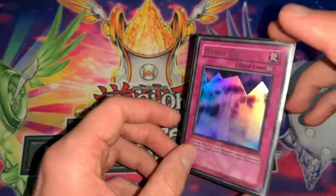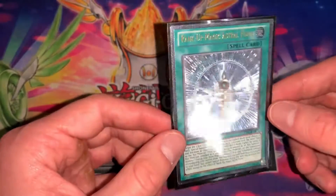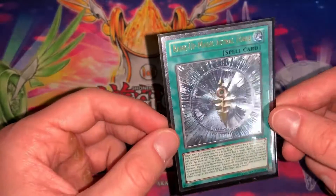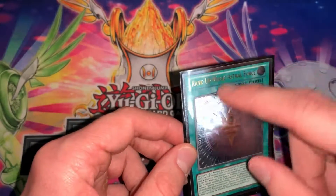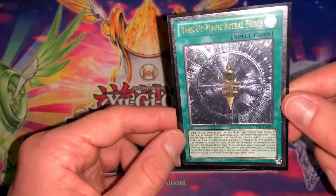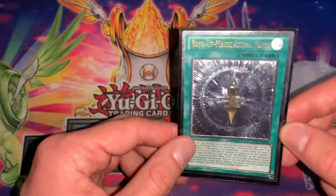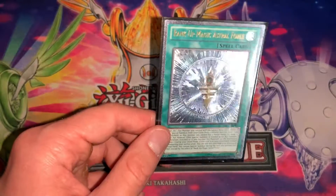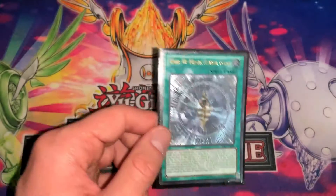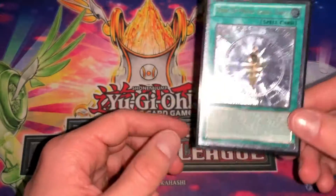Next rarity is Ultimate Rare, and you can tell it is just crazy. The holographic foil they put on this is insane — all of this is foiled differently. If it's a monster, it has the stars on the foil, the picture is crazy, and the edges are like that too. Ultimate Rares do have a little bit of variation with some of the foiling and gold lettering, but that might be a misprint or variation — some people consider it a different rarity, but that is an Ultimate Rare.